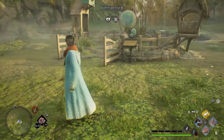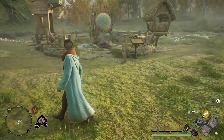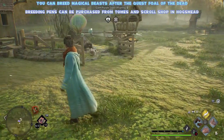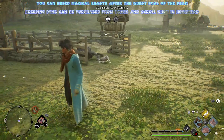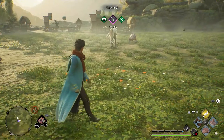You will need a few other things to breed, but nothing too difficult. Mainly a breeding pen, which you can easily obtain from Hogsmeade — it can be purchased from the Tombs and Scrolls shop. Then you just need to grab a male and a female of one particular species, and after a little time in the breeding pen you'll be greeted with a new magical creature.